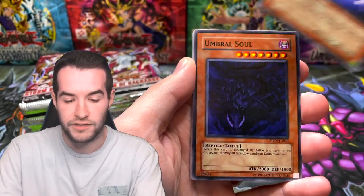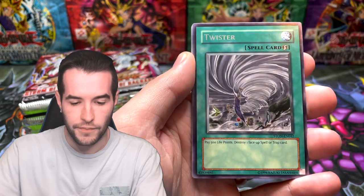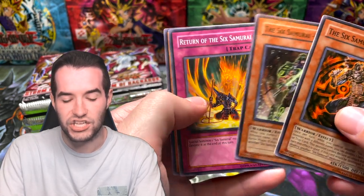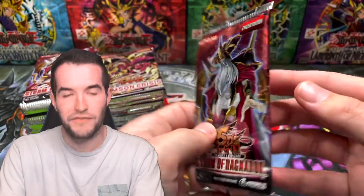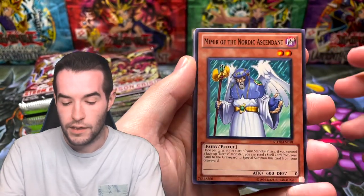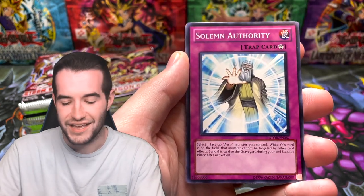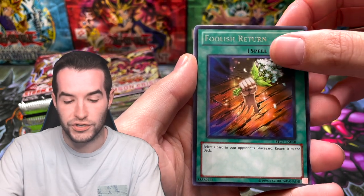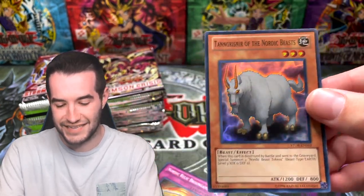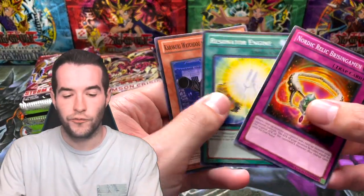We've got the Kwaaki Ninja, Solemn Authority, Foolish Return, and then Tangra - Sneer of the Nordic Beasts. I remember this guy, the goat guy. Our first foil has been pulled, one down hopefully many more to go. Let's go into the Crimson Crisis. Tomorrow we might do another live stream - we have an entire case of Maximum Crisis special editions, we could pull Ash Blossom, maybe a playset.